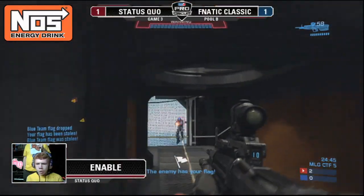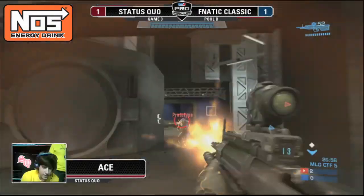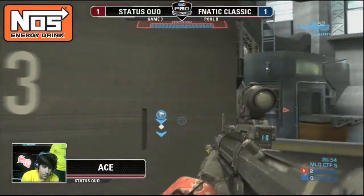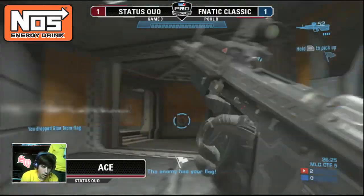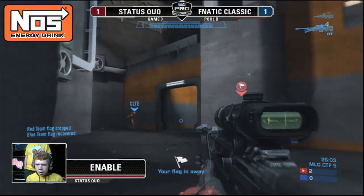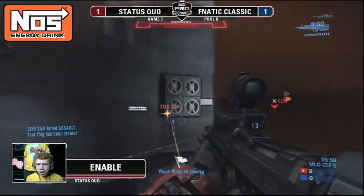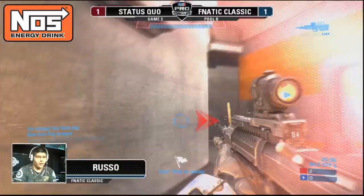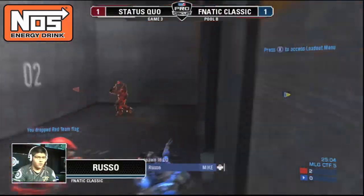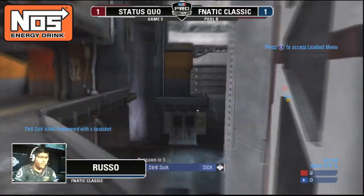So Russo, the beginning of the game wasn't looking pretty for you guys to say the least. What was going wrong? For some reason in objective games it just takes a couple minutes to get into it. The main problem was they got all four of us down at the start, so they had full map control, all weapons, all power-ups off the start of the game, so they ended up getting one or two really quick caps and then they just kept that momentum going. I felt like we weren't working together like we usually do, but it seems like every game it takes a while for us to decide to click.